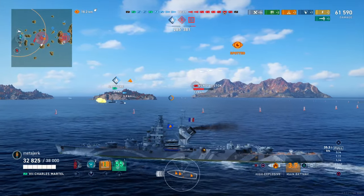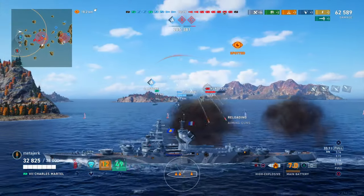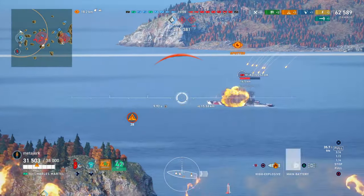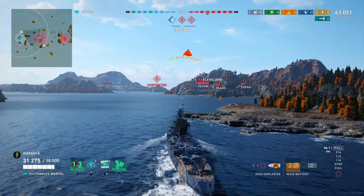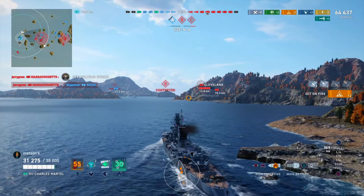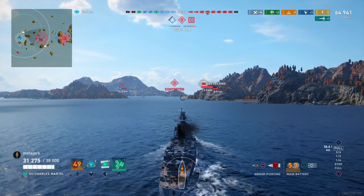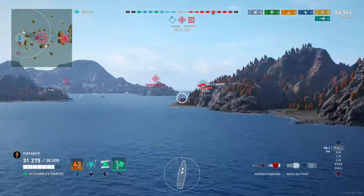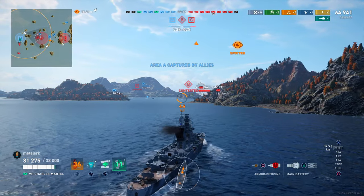Reading this situation, I've decided I'm no longer needed here. My division mate is more than capable of sinking the Atlanta and should at least be able to stall the Vladivostok into a draw. But the three red ships on B are about to flank our cluster, which would be very bad — eventually that would lead to it becoming us down here versus the world. So I inform him I'm headed to B to try and rectify the situation. This is something the Chuck is great at: it's quite fast, so I can get over there quickly, and we know it's just a destroyer and two cruisers, so my squishiness shouldn't really be an issue. Now we can see what the Chuck's AP can do to a Baltimore.